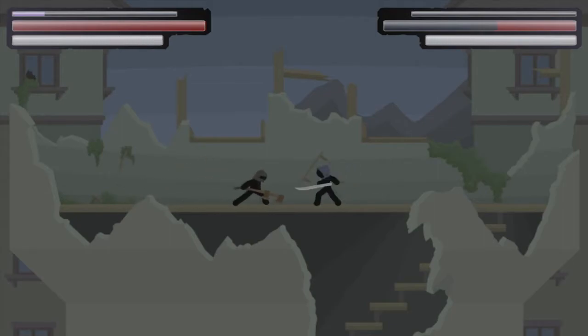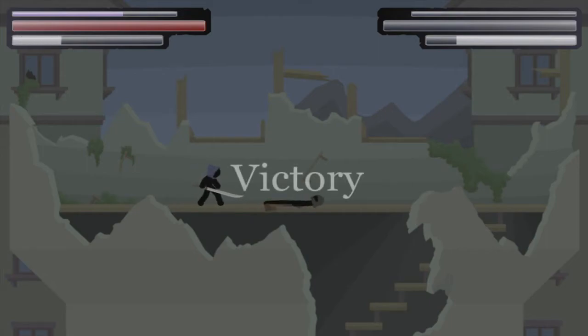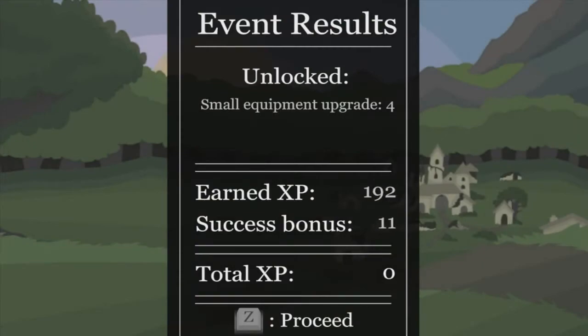Yeah, you don't like my sword, do you? I'm going to freaking stab you. There we go. That's what you get for messing with me. He's almost dead, so let's finish him up. We killed him — beautiful. Looks like we unlocked small equipment upgrade four, and we got a bunch of XP. Beautiful.